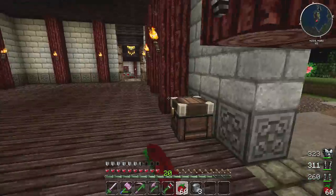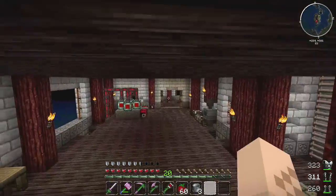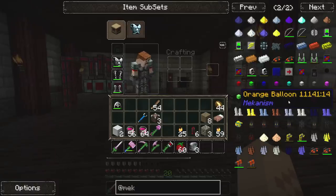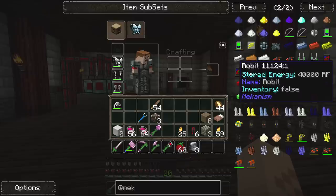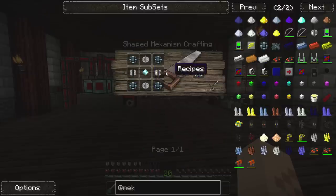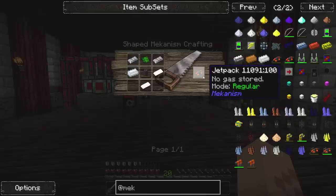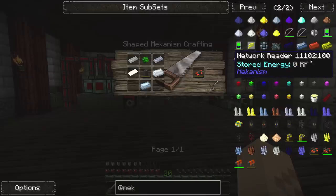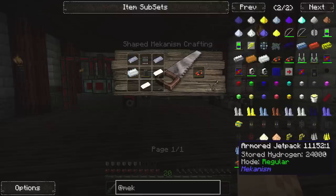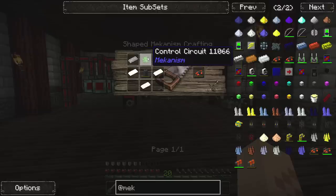So I was looking through the Mekanism items here and there's a lot of cool stuff I want to make. Look at this — it's a robot named Robit. We're not going to make him today, but we can at least get started on some of this stuff. Ideally I want to make this jetpack. It looks like it runs on gas. There's also an armored jetpack, but there's no recipe for it. There is a regular jetpack, so I think that's what we're going for.